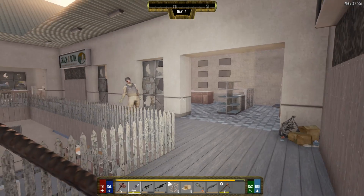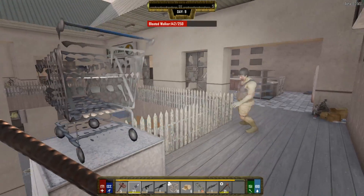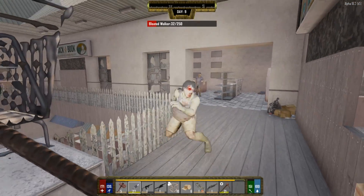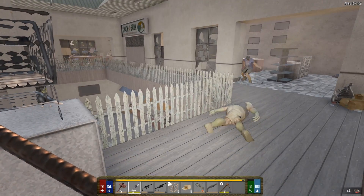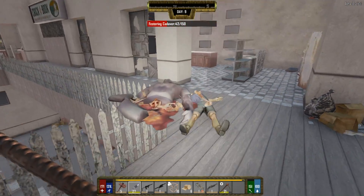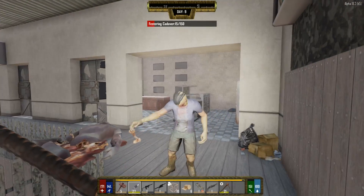I think I've been using my spear all wrong - the power attack seems to do way more damage to the zombies and it looks like it gives them the occasional bleed too. Nice! Look at that - four repair kits found on that one, that is awfully helpful. It does look like it has a bleed effect on the zombies, that's kind of cool.